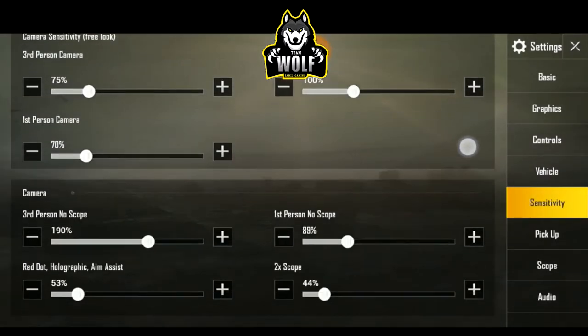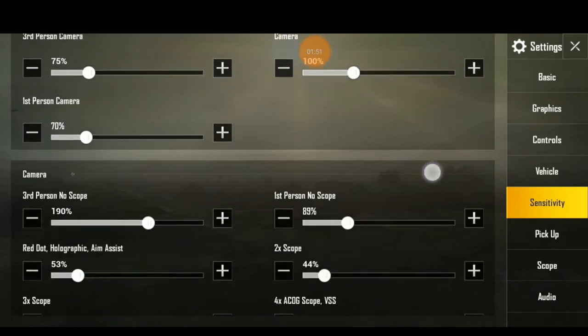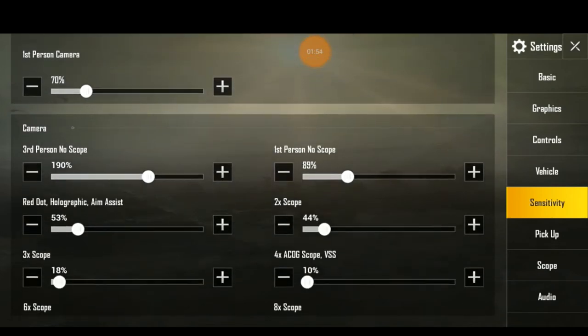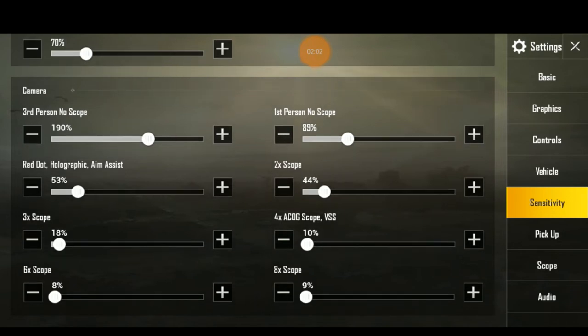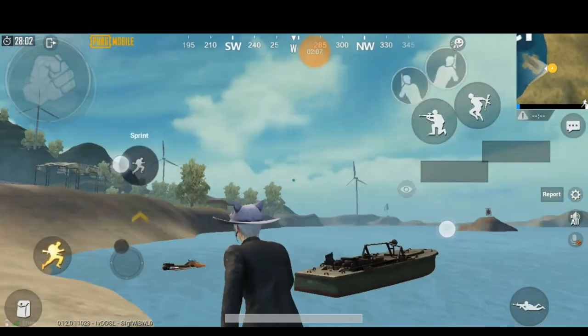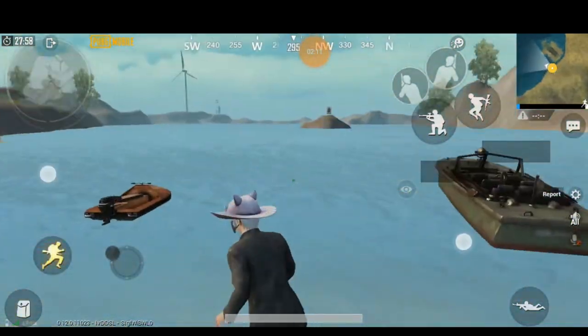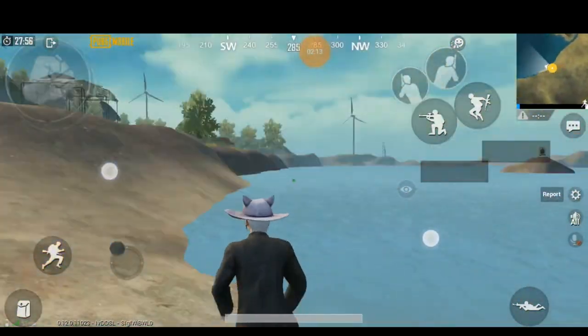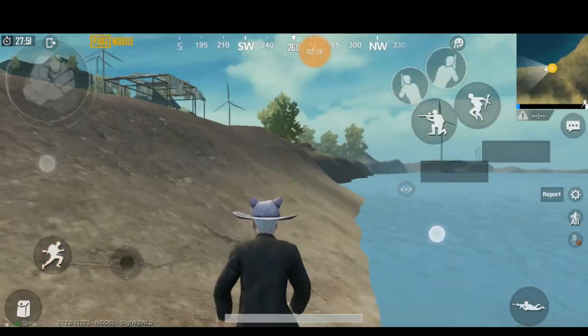Okay, sensitivity. First, your camera sensitivity is free. If you have a camera sensitivity setting, you can see it. The camera means you have a 3rd person no-scope setting. If you have a 3rd person no-scope, you can tap the camera and move the screen to the right. I will set it up — I will put 300 for the camera.